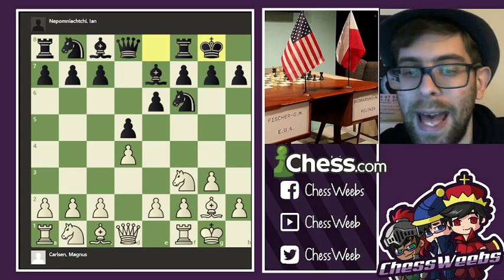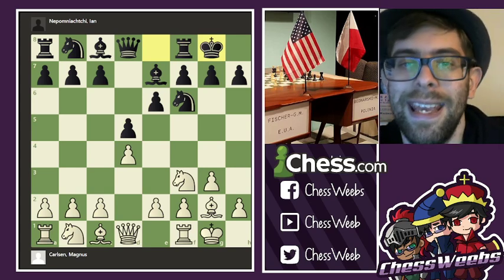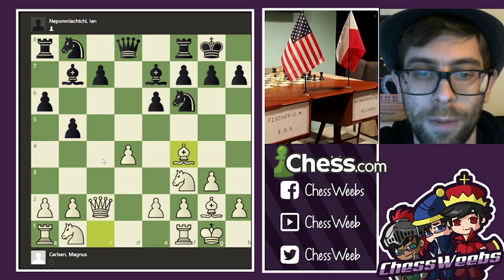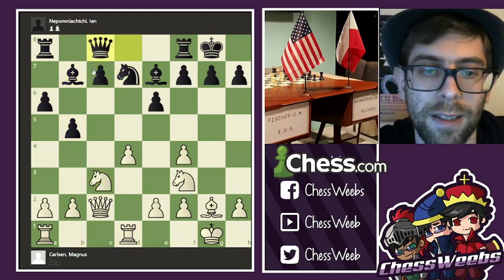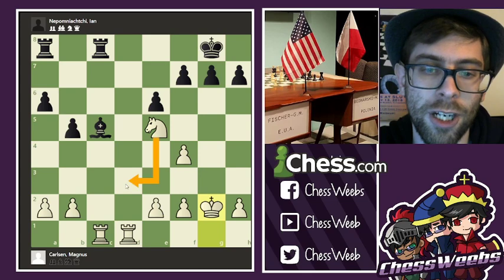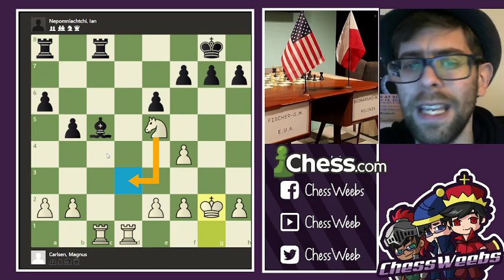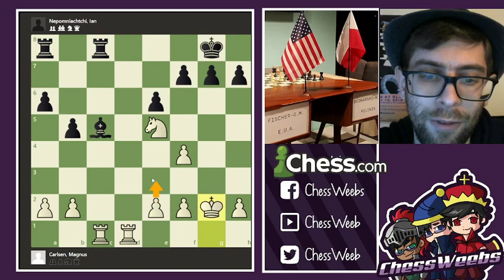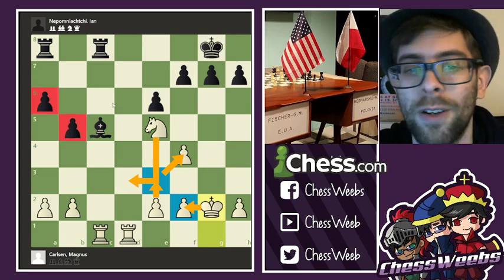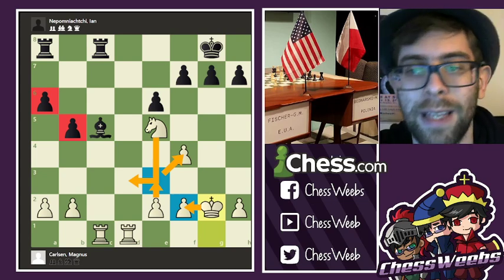Now there is an important reference game — namely the game between Hungarian super-grandmaster Zoltan Ribley versus champion Anatoly Karpov — which goes c4, takes, queen c2, takes, bishop f4, going after the pawn, takes, takes, takes. All these moves are somewhat irrelevant apart from the ending that Ribley was aiming for and eventually won against the legendary Anatoly Karpov. Even though white has some weaknesses, they're very well defended by the king and the e-pawn, and after knight d3 black has weaknesses on the queenside — which was enough for a white victory.